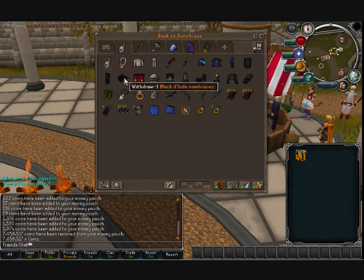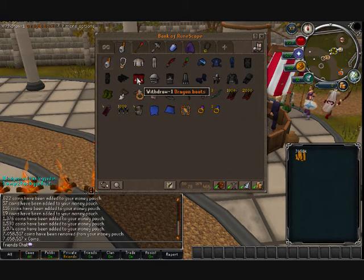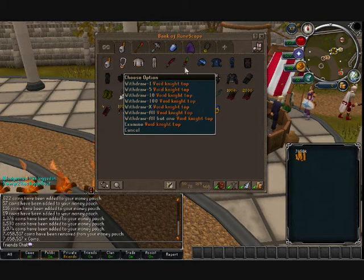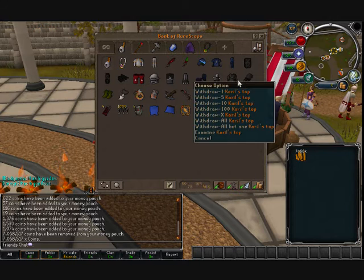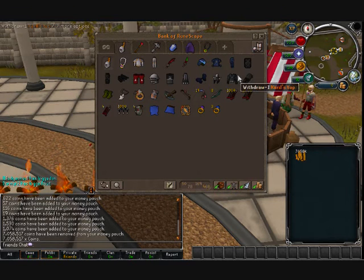Next we have black d'hide and dragon boots - that's PK gear if I go PKing on this account, but I hardly ever go PK on this account so it hardly ever gets used. Next you can see a full void set, which has a beast attack bonus - I'll never risk that because if I lose it I'll probably cry because I hate Pest Control. Then there's tank gear: Verac's helm, Karil's top, Karil's leg skirt - that's what I use for Jad. It actually looks pretty cool and it's got nice prayer and range bonuses.